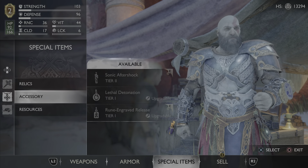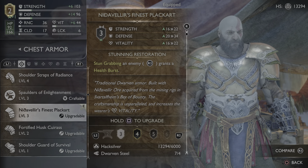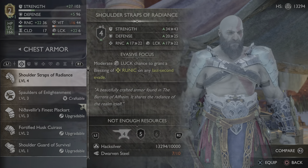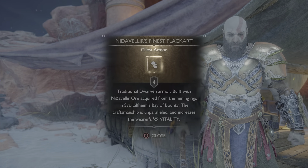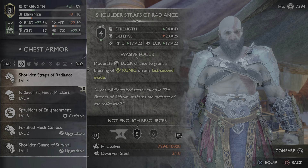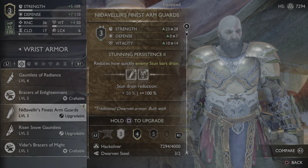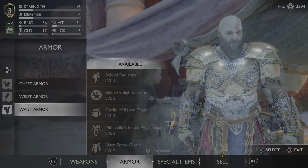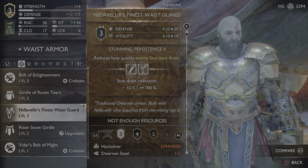Now let's look at armor. We're using the Net of Alir's finest armor — let's upgrade it. I like it because stun-grabbing an enemy grants a health burst, and we've been talking about getting health, so that's one way to do it. Let's upgrade the arm guards too — this might be my best piece yet today. We can't do the waist piece yet; we're short on both Dwarven Steel and Hacksilver. So close on both — that sucks.